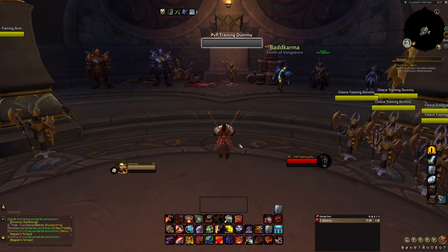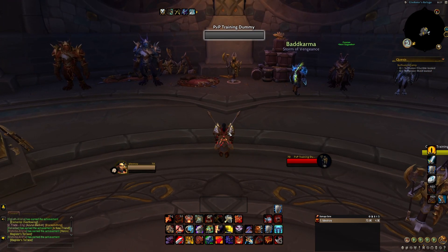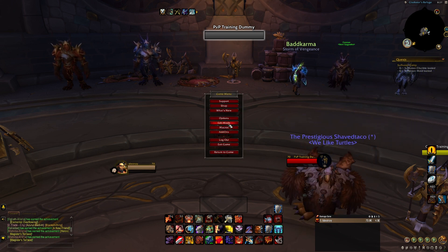That pretty much summarizes my UI — it's pretty simple stuff. My current edit mode if you want to see it: I got my stance bar, my party frames, my name, my character. I like to keep my buffs up here — it's just so hard to see them on that side so I move them a little bit over.